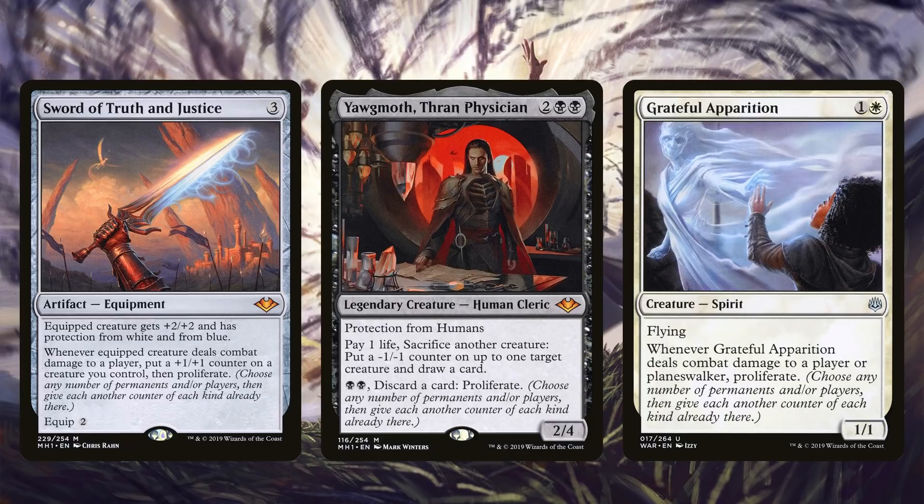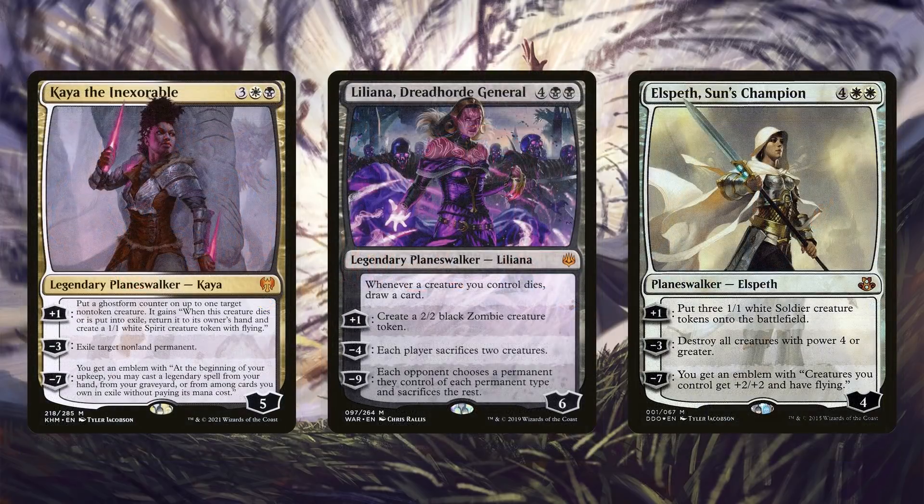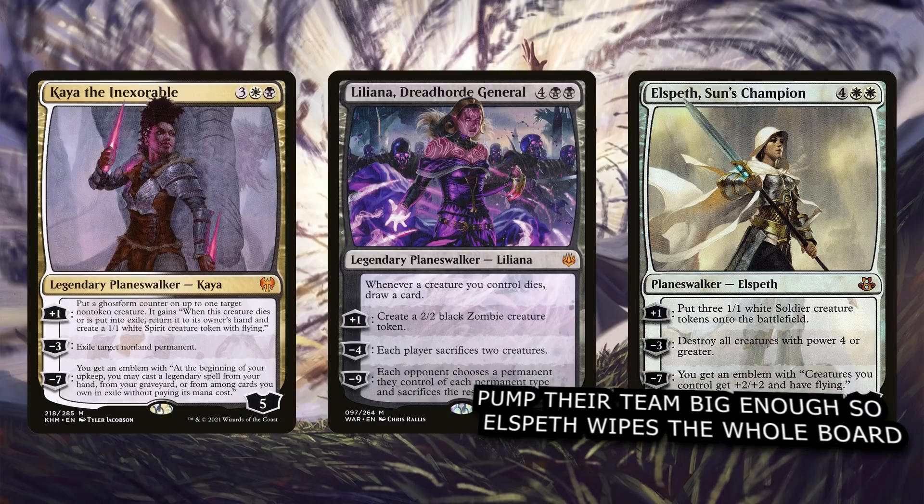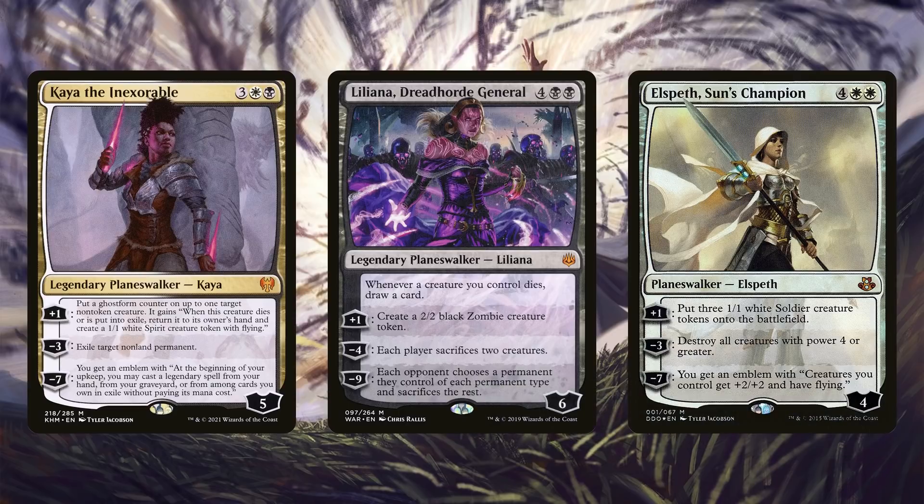If you want to go deeper into the proliferate strategy, Grateful Apparition can also grow your entire team. Using proliferate, you can also proliferate Planeswalkers. Kaya the Inexorable is a removal spell but also generates tokens and protects your board. Liliana, Dreadhorde General is a removal spell too — whenever your opponents are sacrificing creatures, you usually have creatures to absorb the sacrifice effect. You create a couple of Inklings, pump up your opponent's side, and then Liliana gets rid of their big relevant creatures while you're only losing disposable Inklings. She also has that insurance policy of drawing a card when things die. Elspeth, Sun's Champion creates creature tokens you can weaponize, Skullclamp, or grow. All of these Planeswalkers make tokens — thematic and what your deck wants — and they're also all forms of removal spells, which is what this deck needs to be well-rounded.